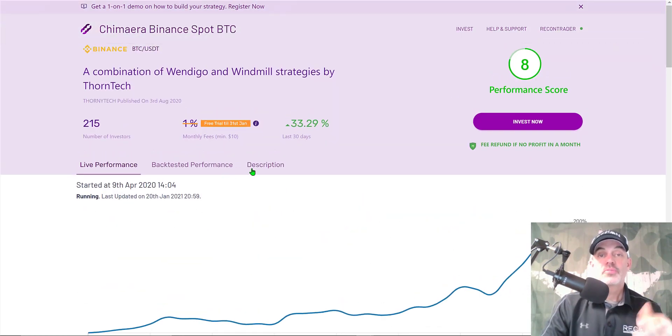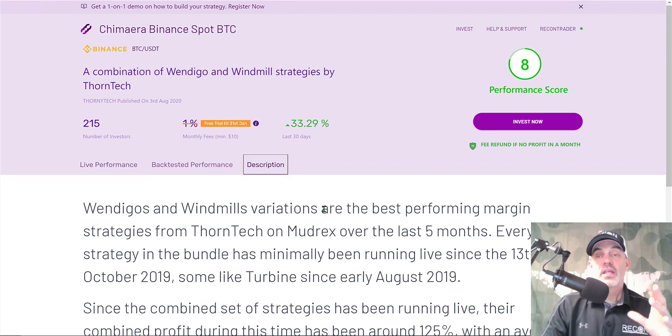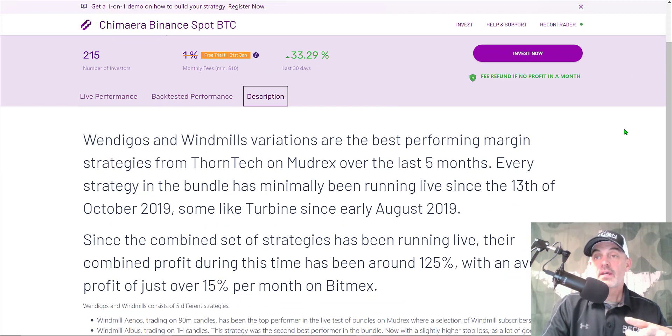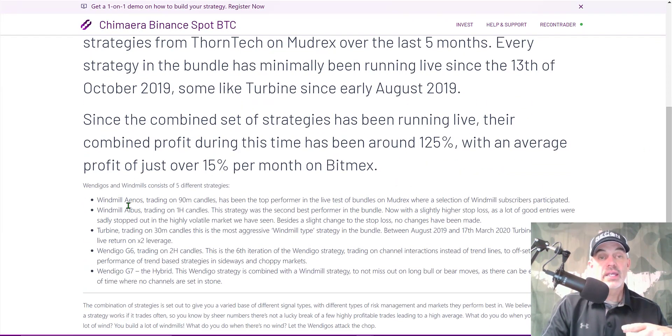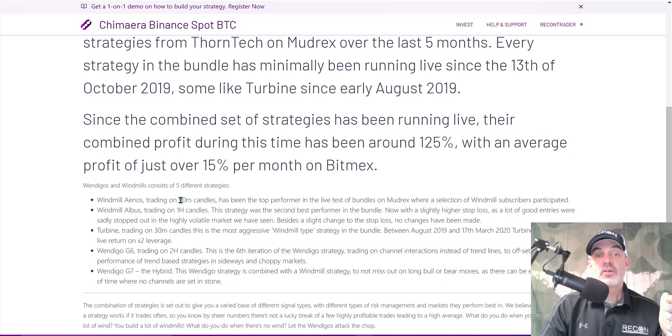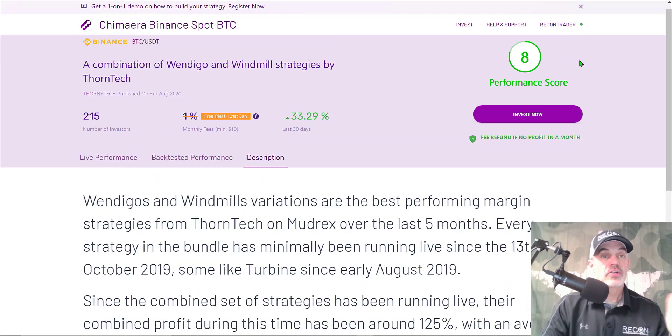Jumping to the description of this strategy, it's quite a bit different than the Wind Farm. They have some fluff in there, but what I do like is they break out a little information. They're not going to give you their battle plans, but they do at least tell you they're using 90-minute candles, one-hour candles, 30-minute candles, and two-hour candles.